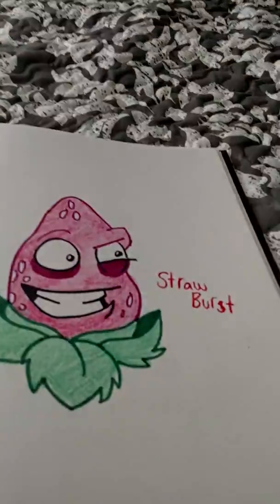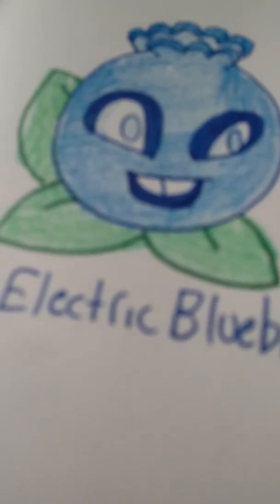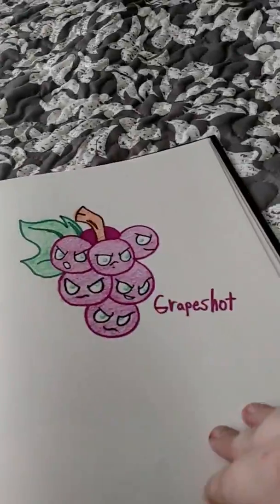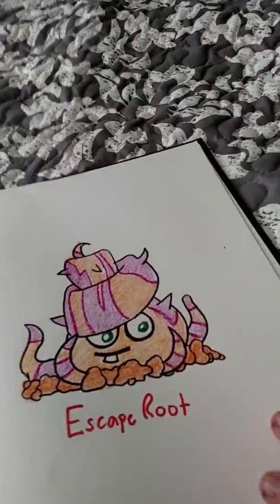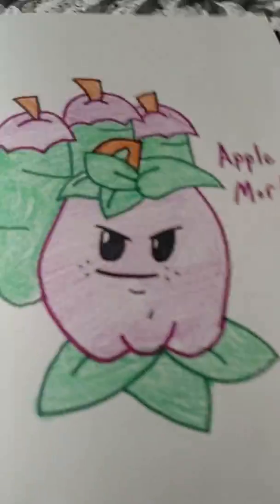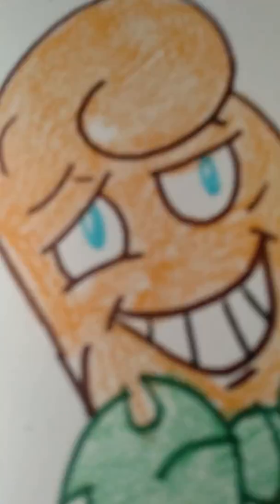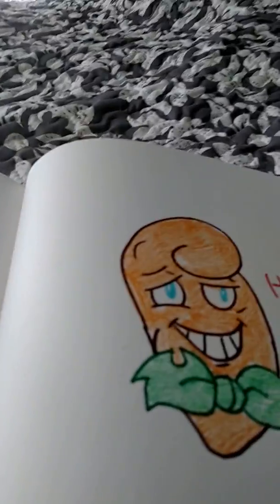I also found out Toadstool was a girl — I didn't know that. Straw Burst, Electric Blueberry — oh my god, this one sucks so bad, he's so derpy, look at his eyes, and the mouth is bad. Jack-o-lantern, Grape Shot, Cold Snapdragon, Blooming Heart, Escape Root, Gold Bloom — I spelled bloom wrong. Gold Bloom is Plant of the Week right now. Wasabi Whip, Kiwi Beast, Apple Mortar. This is the final premium I was able to draw — he's my favorite of the premiums: Hot Date. He looked bad because it was my first time drawing him. I love the primal plants — there's a drawing over there I did of primal Bloomerang and primal Hot Date.